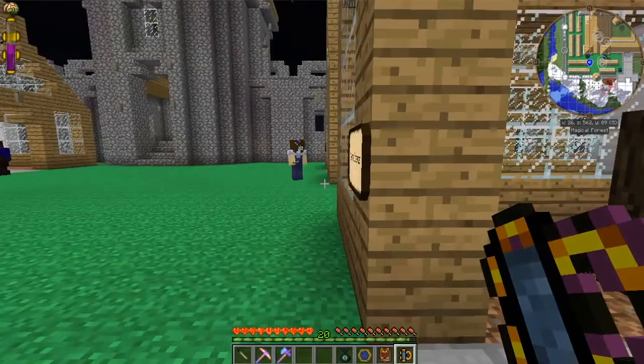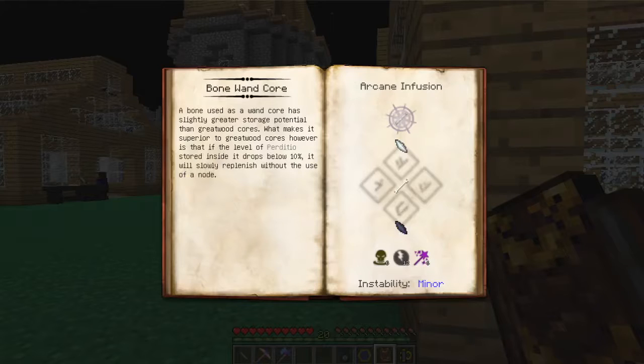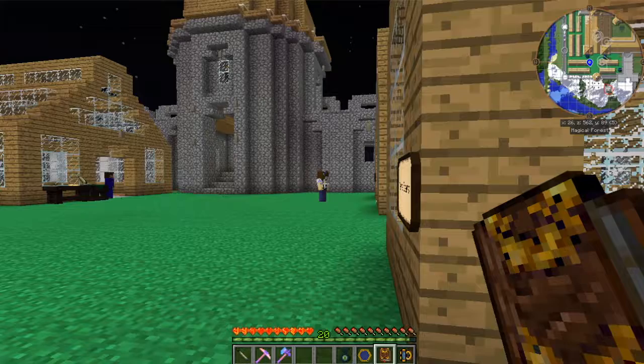I did find something in our book that we can do to hopefully get some more warp. This is the Bone Wand Core — it's a balance shard, which I made more of those off camera, a bone, and an entropy shard. I think we should have enough of the aspects. Let's go look at our aspects just to make sure, but like I said, we should have plenty.